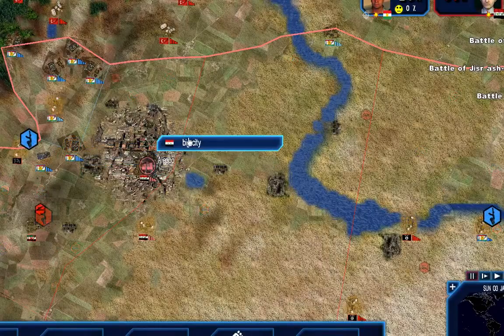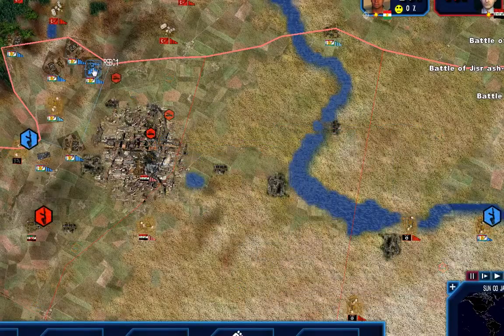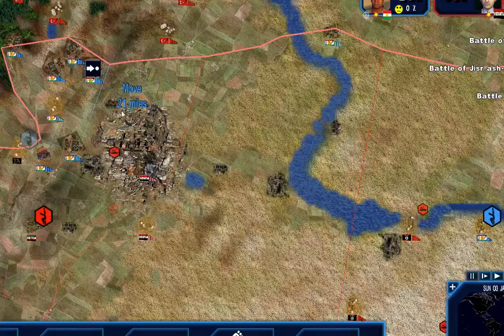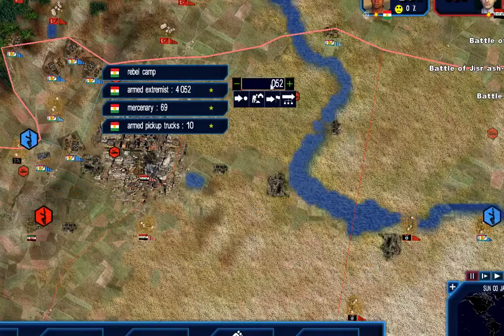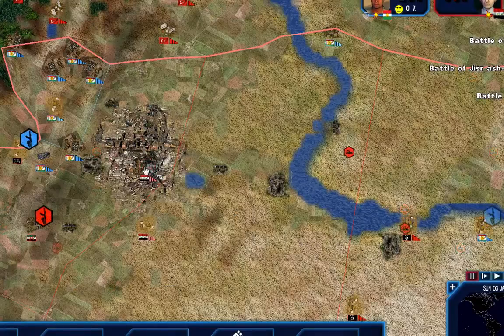I wonder if I can take Aleppo. This is a pretty strategic city in Syria, so I think I'm going to start moving some forces to Aleppo. Let's send about 2,000 armed citizens from this city. Wait - that's an airbase? That's a Syrian government airbase. Syria has control over Aleppo.